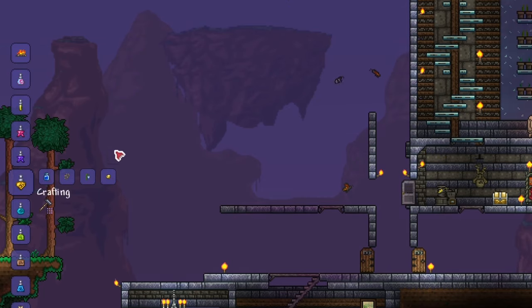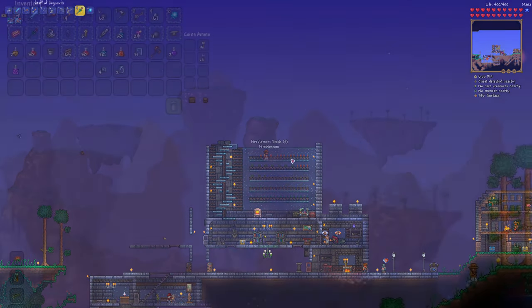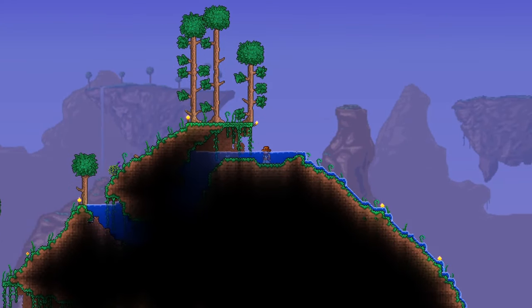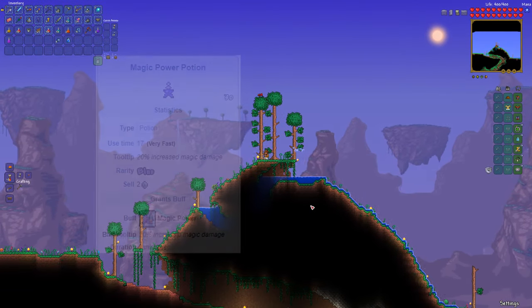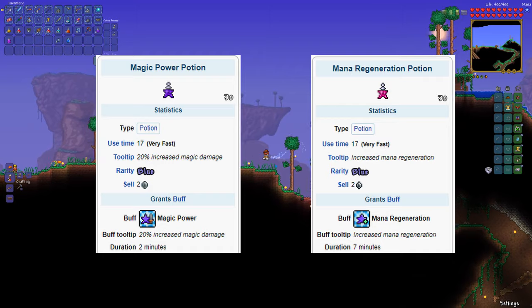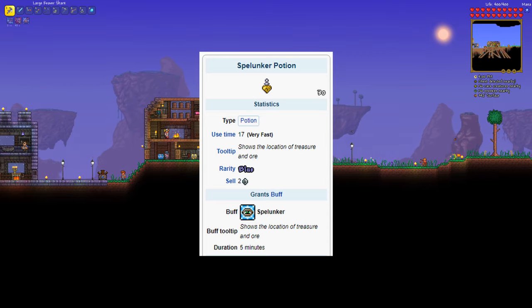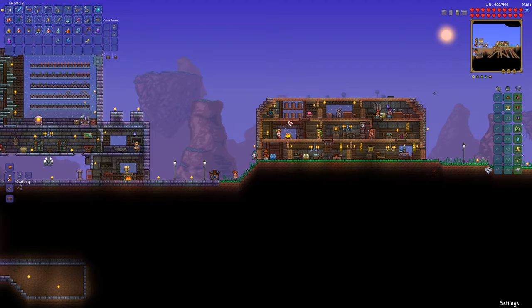So to craft potions, you usually need a herb, or a combination of herbs, some other items depending on the potion, and bottled water. Getting bottled water is quite easy — just make some empty glass bottles at a furnace, then stand in a pool of water and you can simply craft the bottled water. Feel free to explore the types of potions out there. Notable ones are the magic power and the mana regeneration potions, especially if you're using a magic weapon, and spelunker potions, which I showcased last episode. I'll go over the others when we make some for our boss fights in the future, but feel free to explore and try them out.